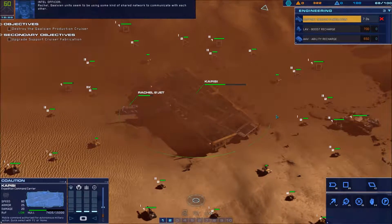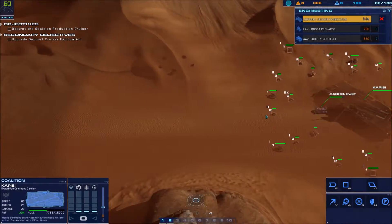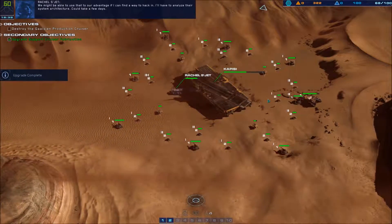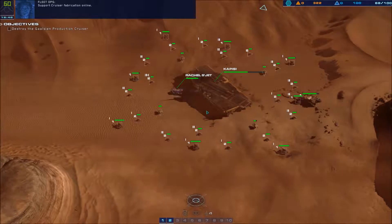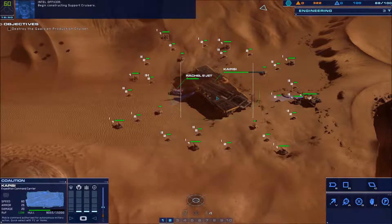Rachel, Gaalsien units seem to be using some kind of shared network to communicate with each other. We might be able to use that to our advantage if I can find a way to hack in — I'll have to analyze their system architecture. Could take a few days. Support cruiser fabrication online — begin constructing support cruisers.